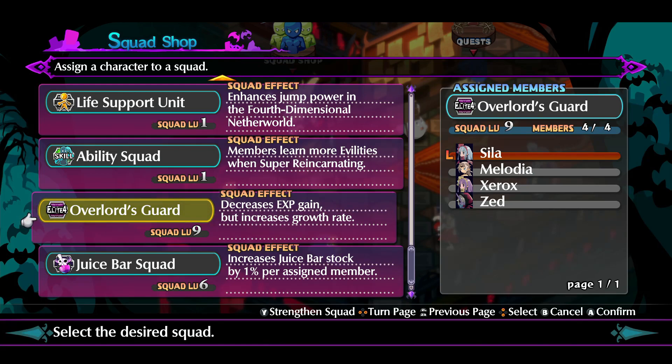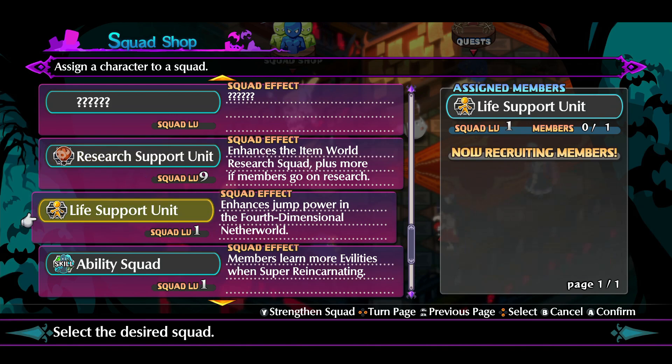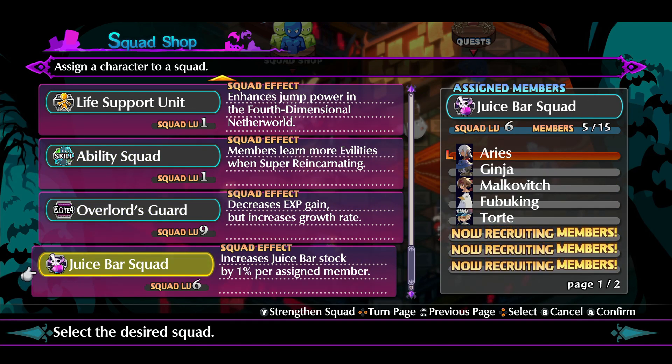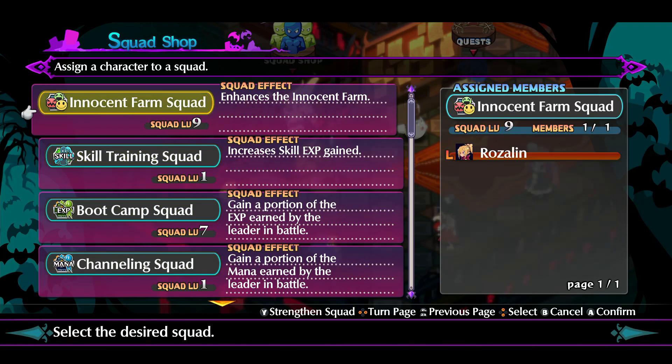That is tip number four. There are other squads here too — research and support, life support squad. There are squads to get you more stuff from the juice bar, a bootcamp squad so you can share mana gained in battle, and squads to make your innocent farming a lot better. There's just a lot. So that's number four.